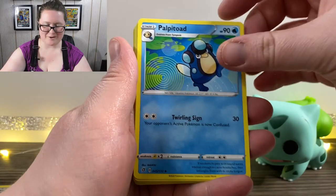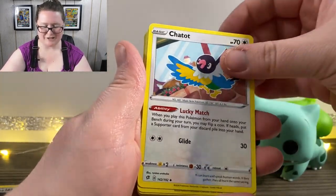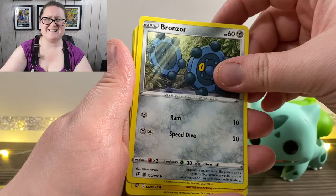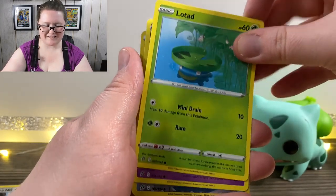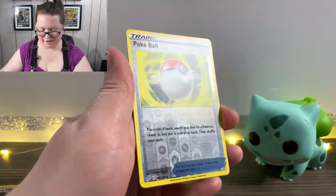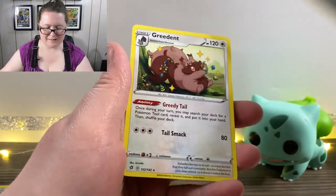My camera batteries died because I'm really bad at remembering to charge them. I'm not sure exactly where I left off, but I know it was at some point during this pack so I'm just going straight out the gates — I only made it through like three cards before it died. Anyway, we have our energy, a Palpitoad, Scoop Up Net, a Chatot, a Bronzor, Toxel, Litwick, Lotad, a Clefairy, a Reverse Holographic Pokeball, and another Credebble.